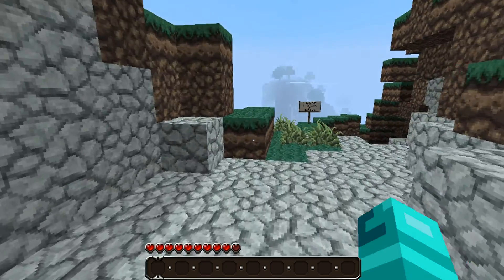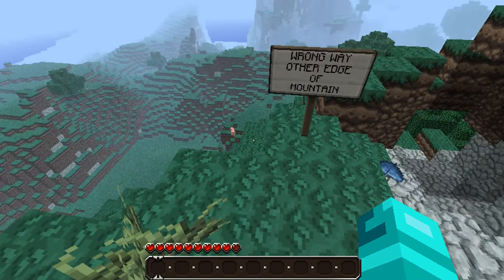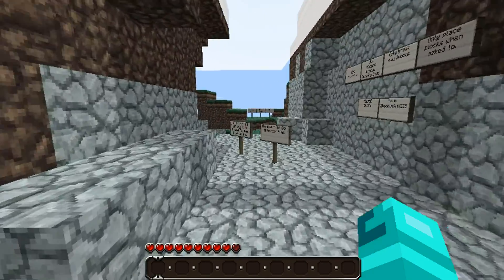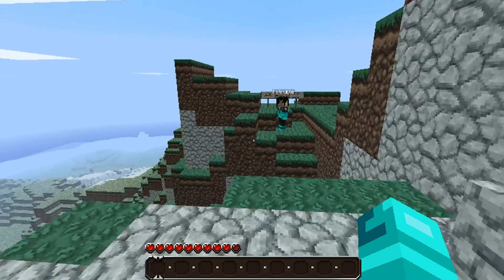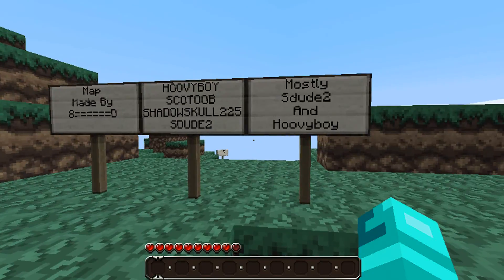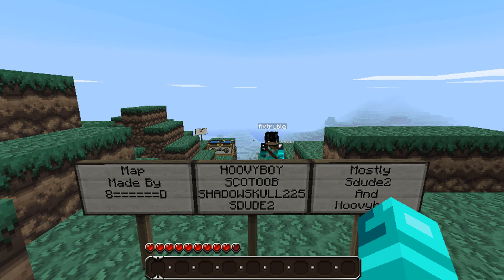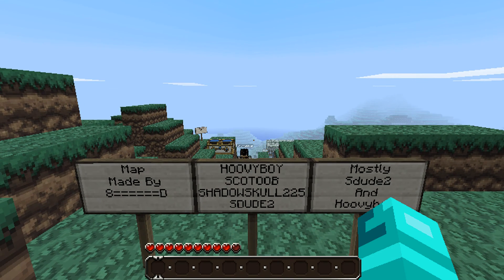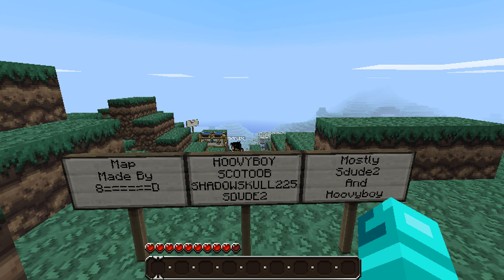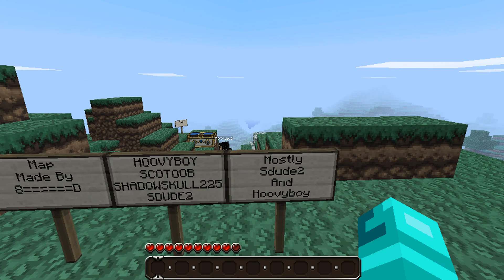I feel so loved. What's this sign say? Wrong edge of mountain, imbecile. Map made by — interesting little sign there — Movie Boys, got to Shadow Skull 2-2-5, and I can't remember that one. That was a lot of other people.